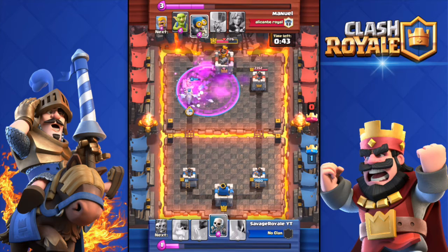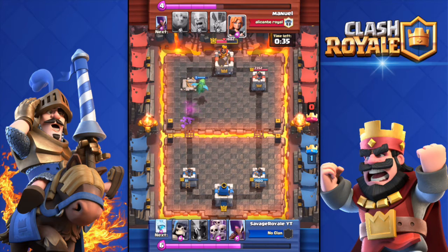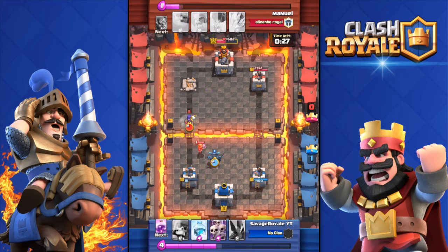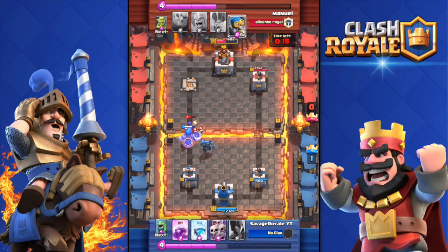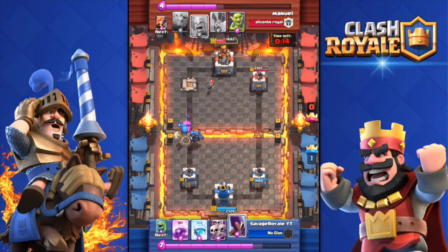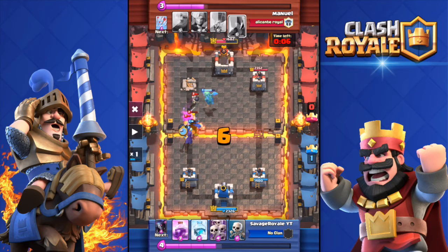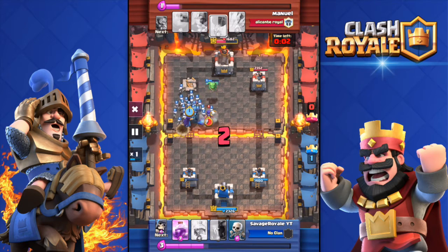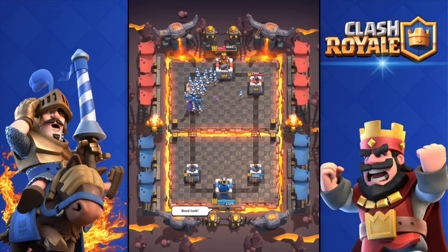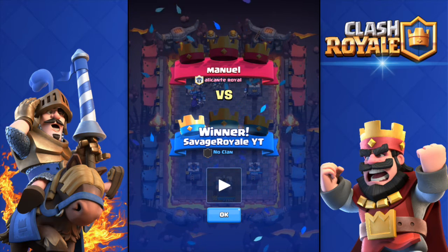Manuel is about to get beat by a level 1 — 32 seconds left. This is an Arena 4 replay. Manuel throws those arrows — only 7 health left on Savage Royale's tower. It's ridiculous. If Manuel can cycle through his cards and get his arrows again he'll destroy that tower. You can see the arrows on his deck — he's building up elixir. Will it be fast enough? No — one second left, he doesn't have the arrows, and he lost against Savage Royale who is level 1.